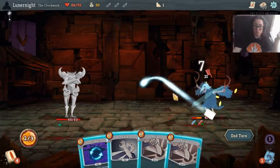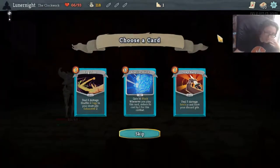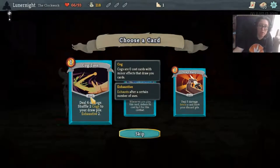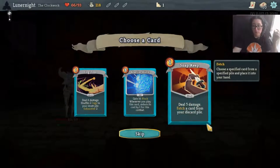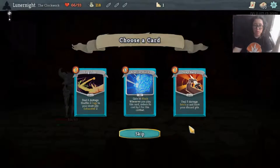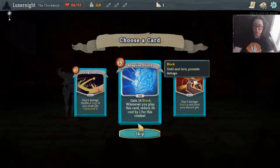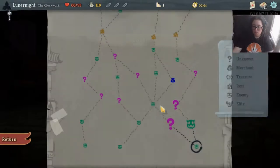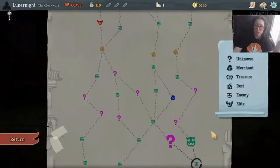Cog Toss - still six damage, shuffle two cogs into your draw pile. I remember cogs were really good. Cogs are zero-cost cards with minor effects that draw you cards. Snap Keep Steal - five damage, fetch a card from your discard pile. Adaptive Shield - gain 16 block, and whenever you play this card, reduce its cost by one for this combat. I like the idea of getting the Adaptive Shield - it's still better than playing three blocks. Let's do it.